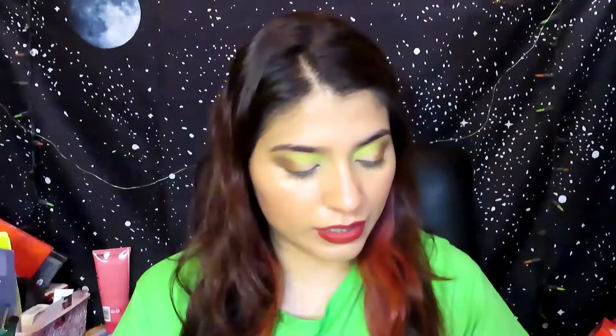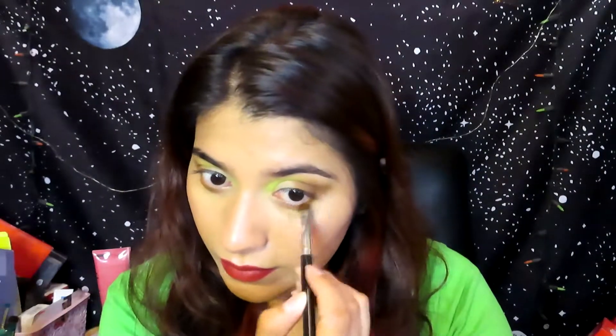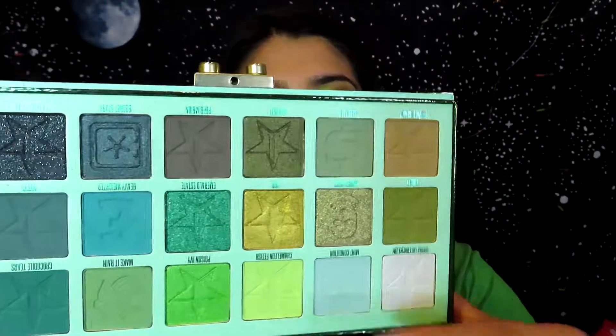For my lower lash line, I'm going into the brown shade Seed, which is shade number 17, and blending the edges out. Then I'm going into the lime shade — number three from the Blood Money palette, Chameleon Fetish — and putting it on the other half of my lower lash line.